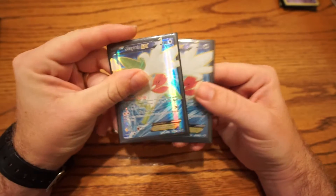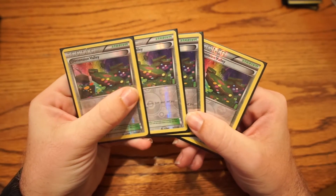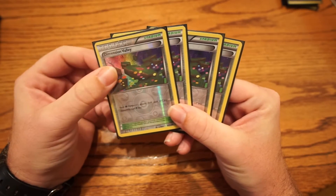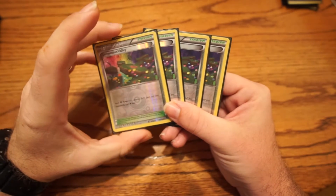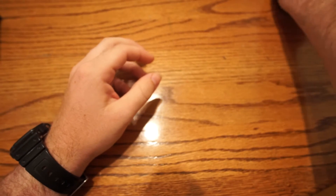To finish off the Pokemon, I run two Shaymin. For Trainers, I run four Dimension Valley. That's pretty much a staple — you might get away running three, but I find four to be great, especially for the stadium war in case they're playing four stadiums. It makes your Psychic Pokemon attacks cost one colorless less, so that's really good.